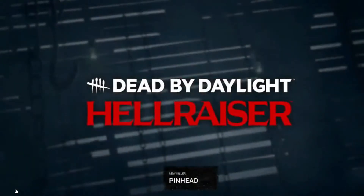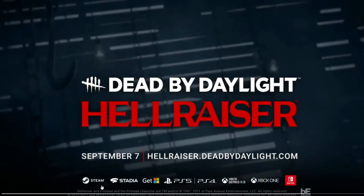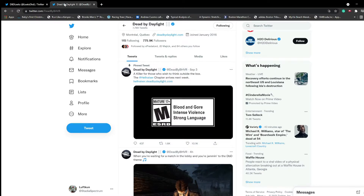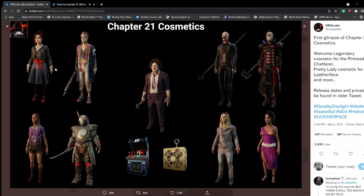This has been, other than Jason, this has been my dream chapter. So I'm really excited for this one. Here are the Chapter 21 cosmetics, in case you haven't seen this yet. We have the Trickster. I don't really feel these two. I'm definitely going to be picking up the Leatherface and the Chatterer Cenobite. And I'm definitely digging the Old Lady, Beautiful Lady Leatherface.